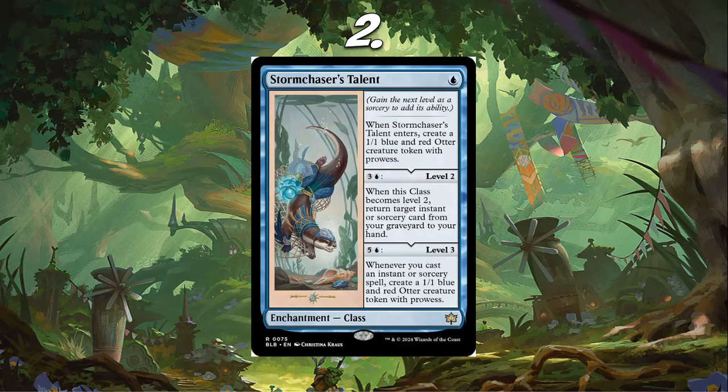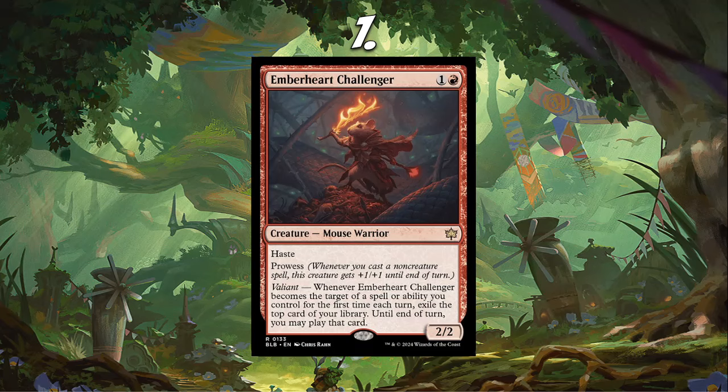Number 1 — the number 1 card on the list that I think is going to have the most immediate impact — is Ember Heart Challenger. I think this card is going to be really, really good in Boros Heroic decks. It's a 2/2 for 2 with Haste and Prowess, which is already absolutely crazy. When it becomes the target of a spell or ability you control for the first time each turn, exile the top card of your library. Until end of turn, you may play that card.